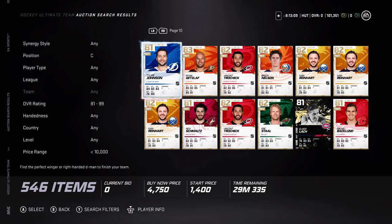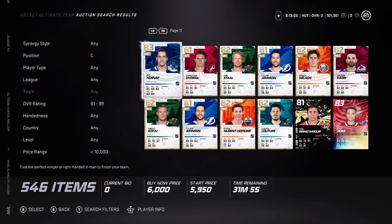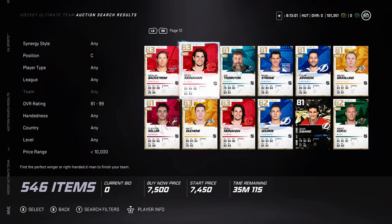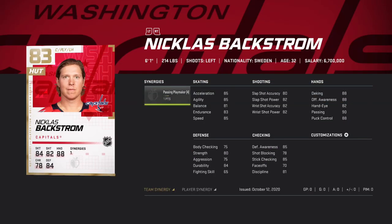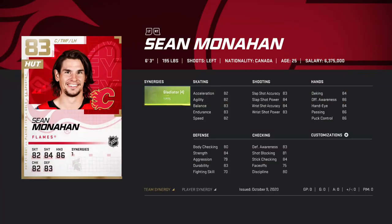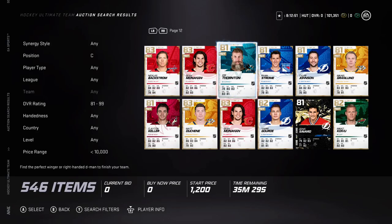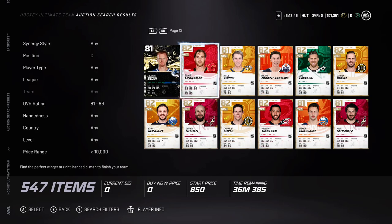Not many good centers in this game, boys. Backstrom — he might be too expensive, but 70 face-offs is pretty bad, honestly. 75, not terrible, but a little bit even slow. Very tough to get a good center in this game.